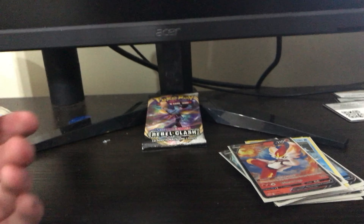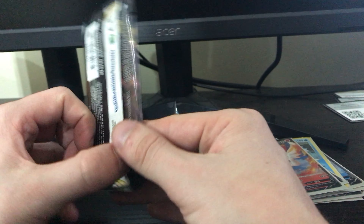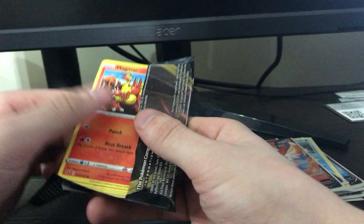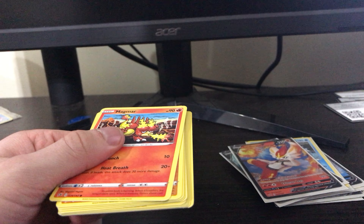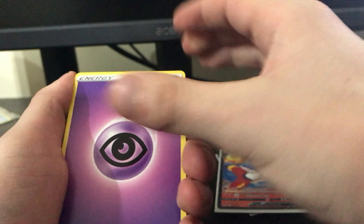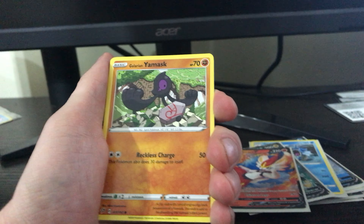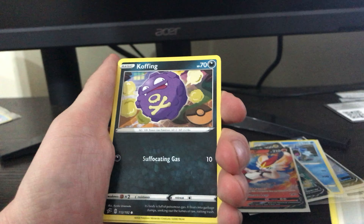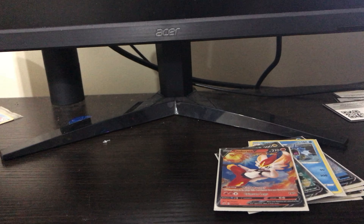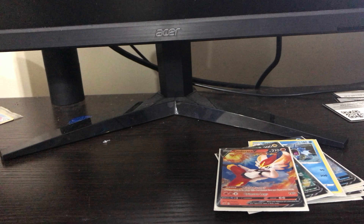Alright, last pack — which is gonna have the Golden Frostmoth. You can feel it, fingers crossed. One, two, three, four. Phalanx, Calphtoad, Capture Energy, Magmar, Galarian Meowth Mask, Surskit, Stufful, Koffing, Bronzor, and an Electivire. Alright, so that's it for the Rebel Clash packs for this video, but I do have a few other cards I can open.